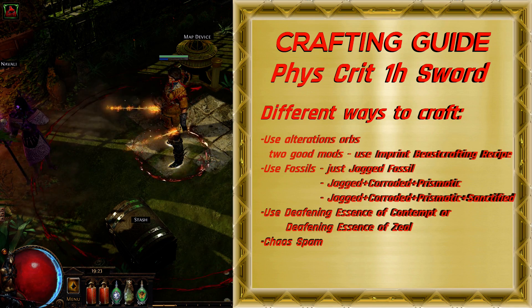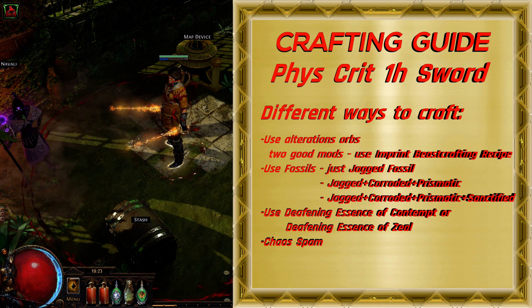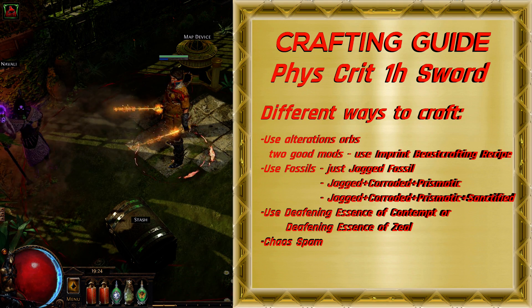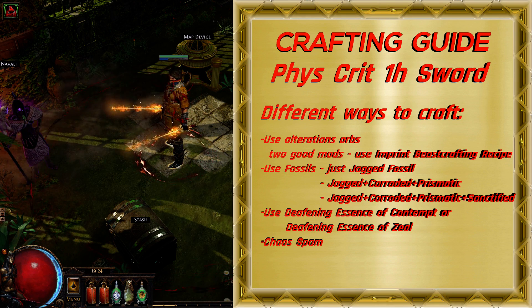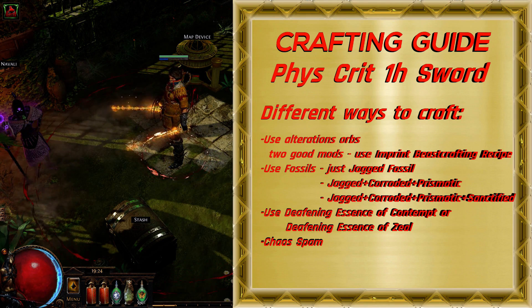There are several ways to craft this weapon. The most common way is to use Alteration Orbs and try to get a magic weapon with one or two good mods. If you get two really good mods like Merciless and tier 1 attack speed, you can use Beast Crafting to create an imprint of a magic item, which you can use to restore your magic weapon in case you get a bad mod from the Regal Orb.